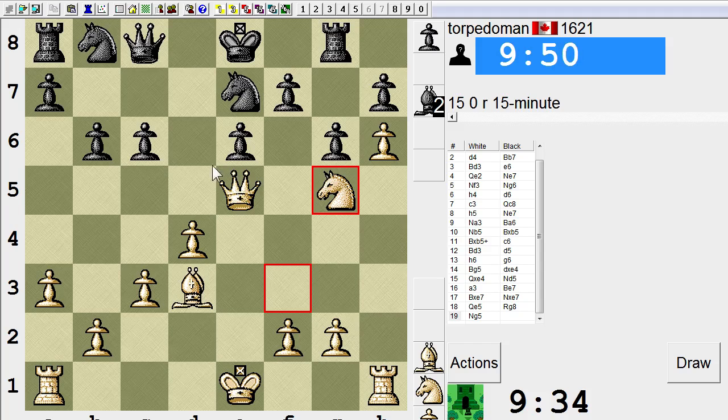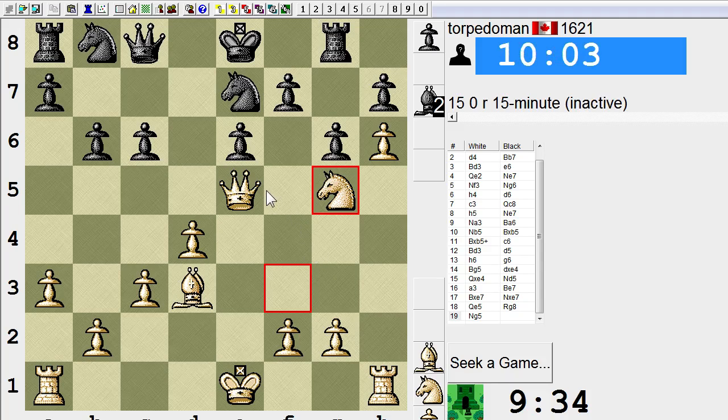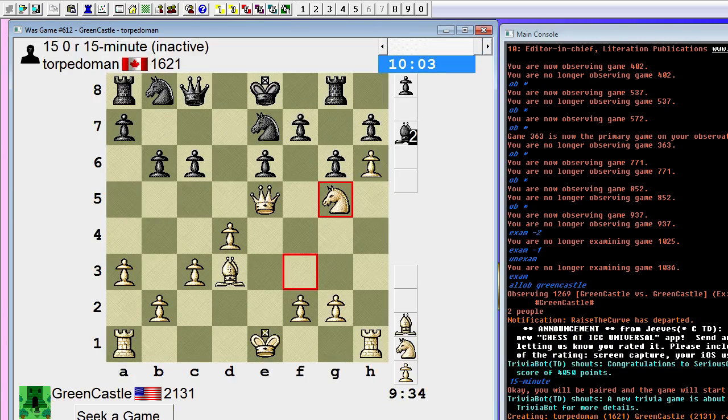Moves he could play here: knight d7, which hits my queen. I can't go to d6 because then he has knight f5. Torpedo Man resigns — well, that's unexpected. I don't think it's fatal; I mean, he certainly has bad weaknesses, but he didn't have confidence that he would be able to hold that position.